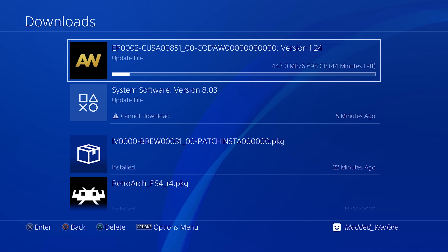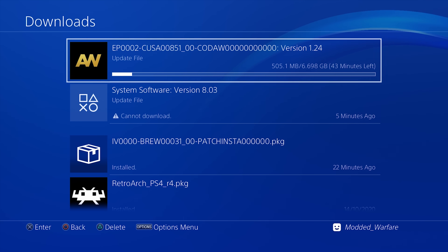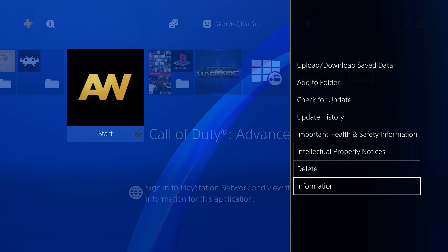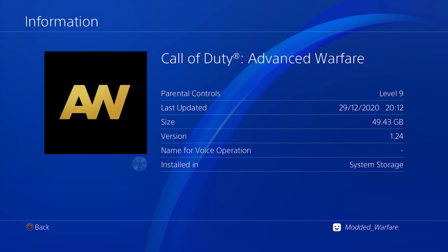It's working — you can see it downloading the update file here. This is much easier than downloading on the computer, where it comes in two parts because it's over four gigabytes, and then having to merge them, put them on a USB, and install them or use the remote package installer. Now you just run the homebrew app, select the game you want to update, select the update you want to install, and it automatically starts downloading to the PS4. Once installed, I headed back to the game, checked options and information, and the game is now updated to version 1.24 — it works!